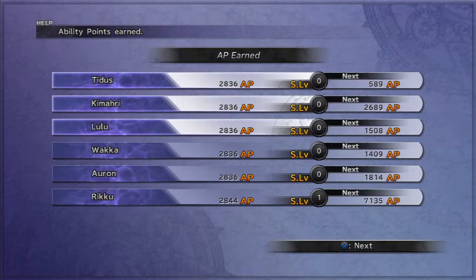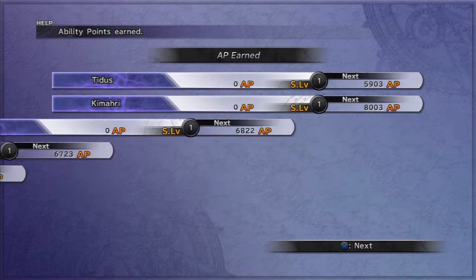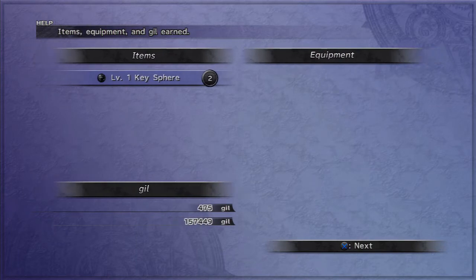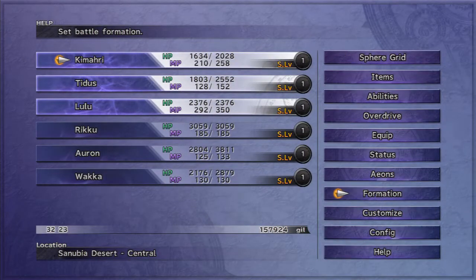We dealt with probably the most challenging enemy in this area in the least painful way I've discovered. You can also get Level 1 Key Spheres as a rare drop from it. It normally drops two Ability Spheres, so with an overkill you'd get four Ability Spheres.